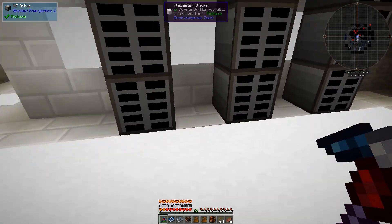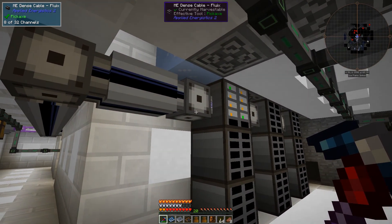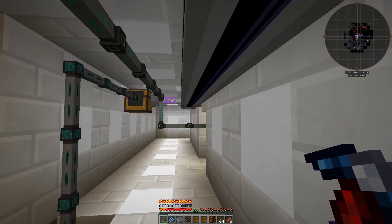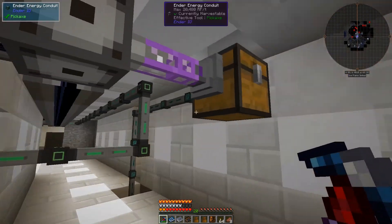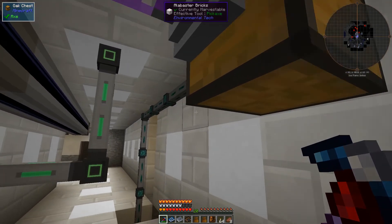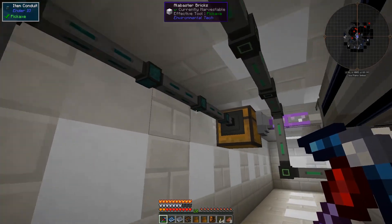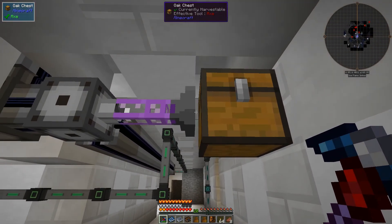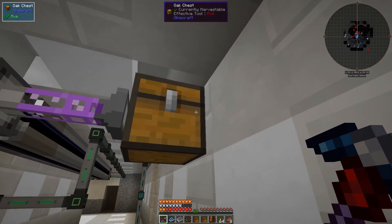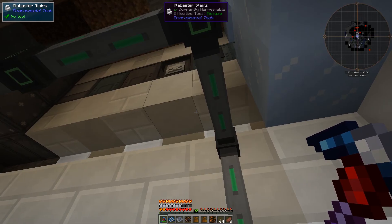I've got all these drive bases — probably overkill — and the dense cables all set up, again probably not set up correctly, but I don't really care because I can just destroy these and use cheaper cabling. We've got an import bus with a couple of acceleration cards which brings in the items from the mob farms. The items come through these Ender IO cables into the back of this chest, and I do an importer here. These acceleration cards really help speed things up and there's no backlog in the chest.